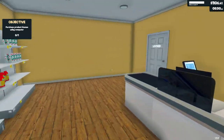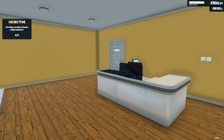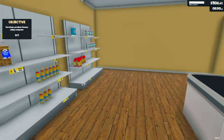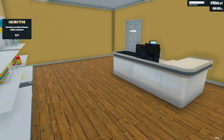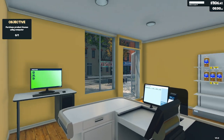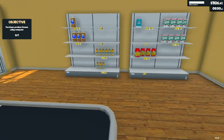Hello friends and welcome to another episode of Supermarket Simulator. We are not quite a supermarket yet — we are merely a small kiosk, I would say. We are getting there. We are at $1,100, so we are close to getting a new license and expanding our store and getting new products to sell.